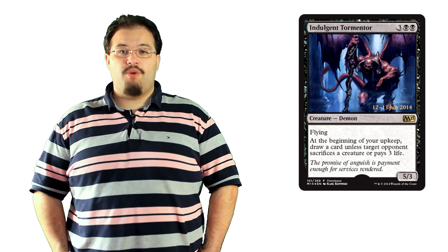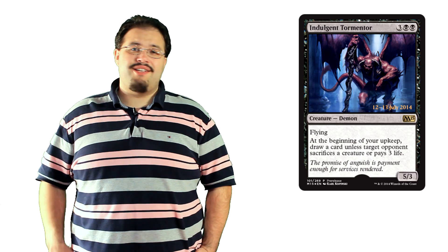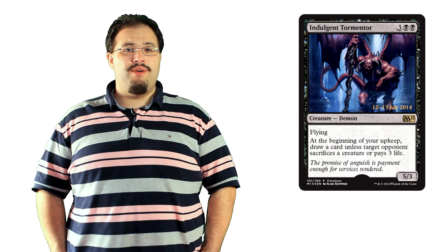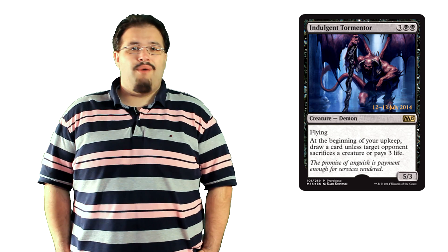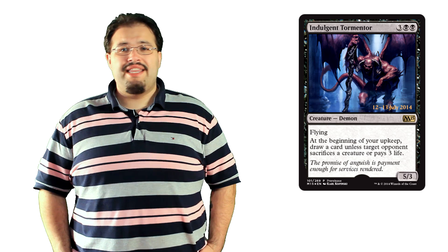Black brings us Indulgent Tormentor. After much consideration, I think this is the best promo. I don't care that it has 3 toughness. Your opponents aren't all going to play Serrate and Lightning Strike. When this is in play, your opponents have to make a choice each turn. Unlike the tribute mechanic of Theros Black, all these choices are bad. Sure, they'll pick the one that's least painful for them, but this is limited. Losing 3 life is terrible, sacrificing a creature is terrible, and letting you draw a card is terrible. The Tormentor presents a choice that your opponent cannot hope to choose correctly. There is no right, just varying degrees of wrong.